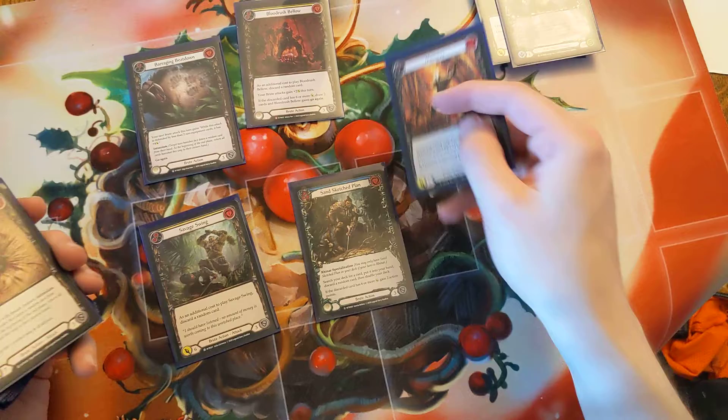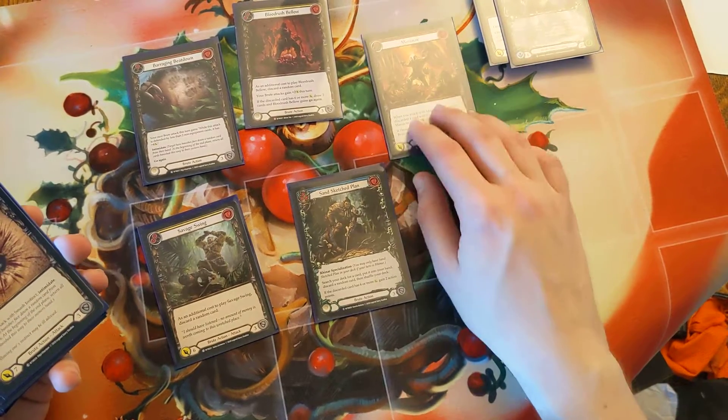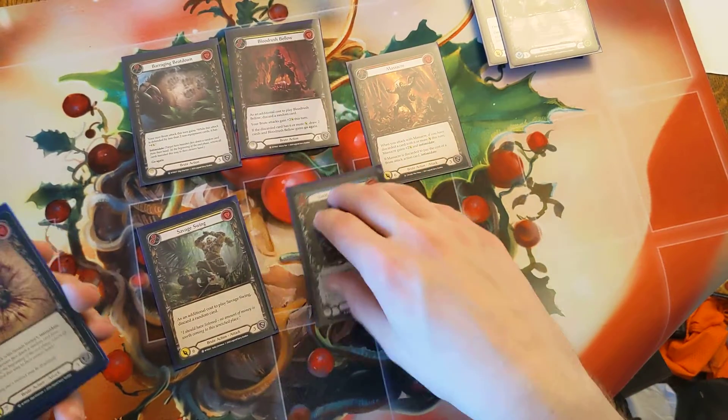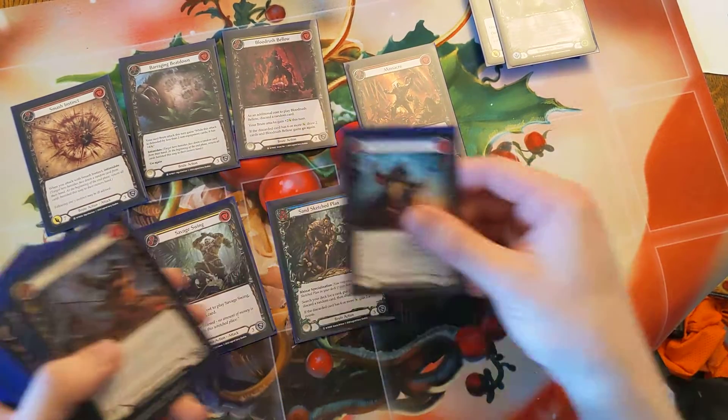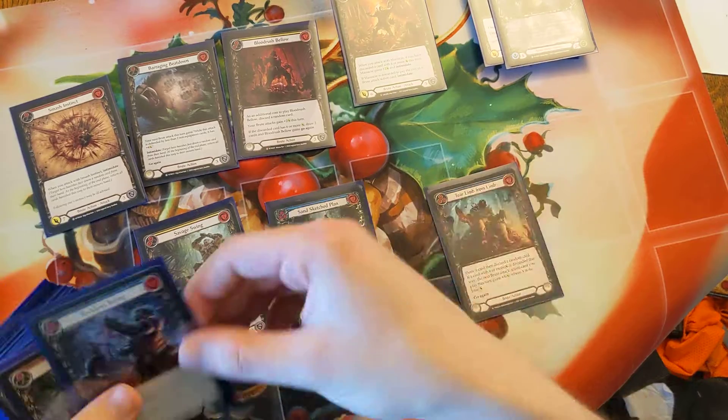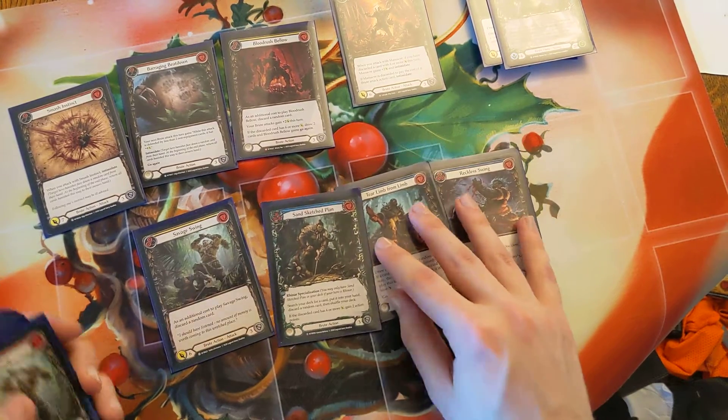Sorry, I forgot — Massacre, I only have one so I only run one. Really good card if you discard Smash Instinct. I run four Smash Instinct — reds and yellows. Tail and for Limb I only have one. Reckless Swing, like I mentioned, I only have one.